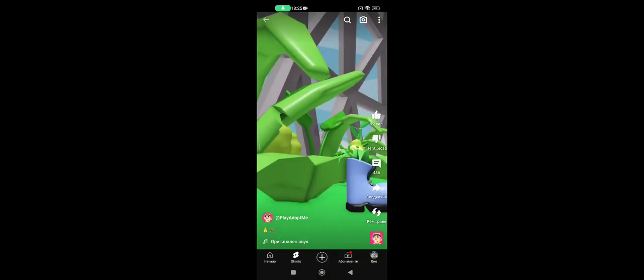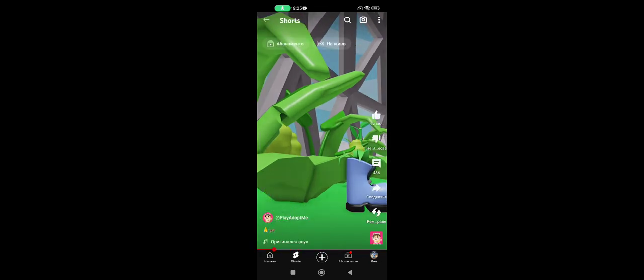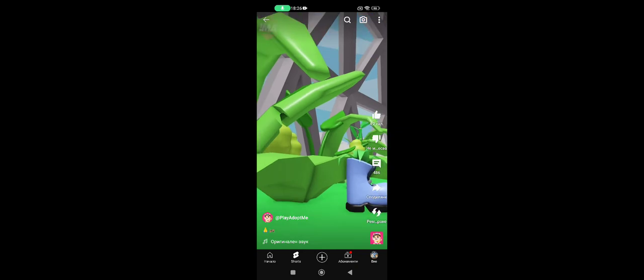The next clue is a cockroach. As you can see at the bottom, there is a cockroach jumping. I'm trying to put it perfectly so you can see it's a cockroach — it's kind of hard to show. But yeah, you get the point — it's a cute little green cockroach.